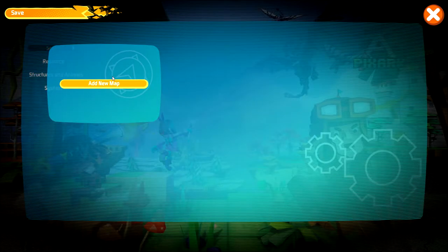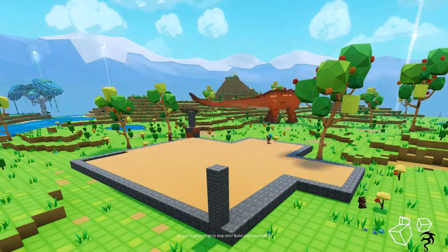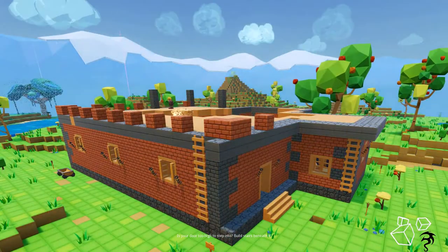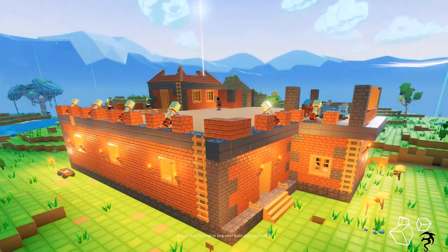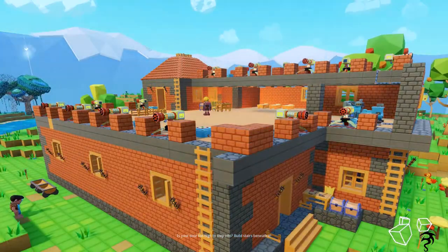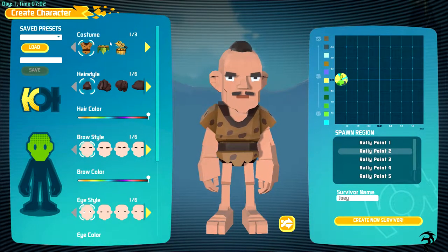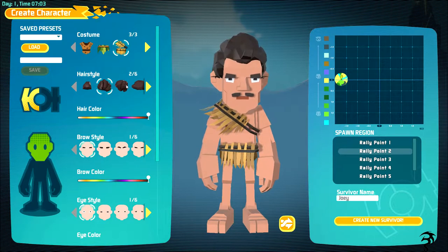I'm going to delete that test character. Add new map. I did test it out to make sure everything loaded but didn't do anything - this is all new. I went ahead and created a default character just to save some time for the game itself. I really dig this character creation screen - it's inspirational for building.